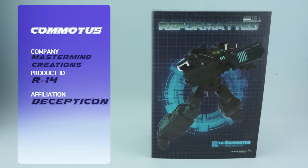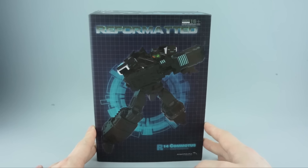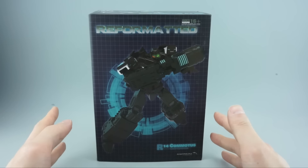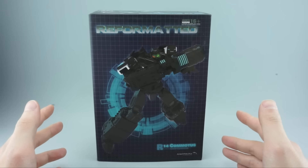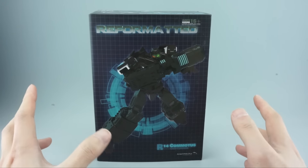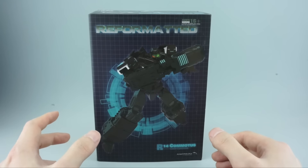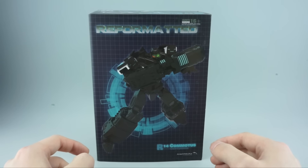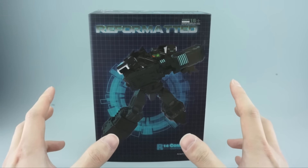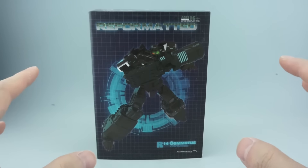Hey everyone, this is Pay for Life, and in today's P4L review we'll be taking a look at R14 Commodus from the Mastermind Creations Reformatted line. That is MMC's take on the Decepticon Turmoil, who is popularized by his appearance in the Drift comic as well as More Than Meets the Eye. He's a slightly lesser-known character, but this is a really smart remold of their Spartan or Impactor mold, and the remolded pieces really do fit the character well.